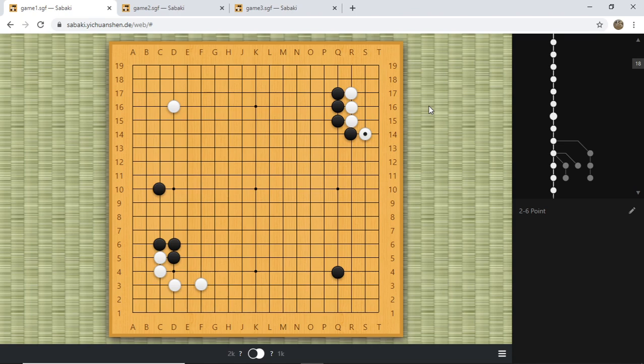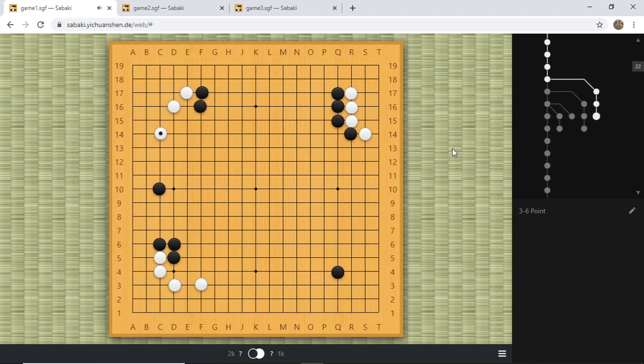At this point it's a joseki, and next move black approaches at F17. This is an excellent move — not only does it pressure white's star point, but it also builds on the top side. White now defends with C14. An alternative I've talked about in my joseki series is to defend yourself to ensure a larger corner, and then later potentially slide to a second-line invasion. What was played in the game is absolutely fine.